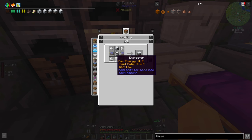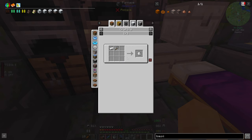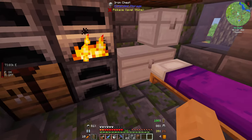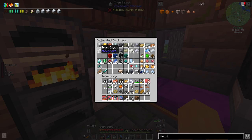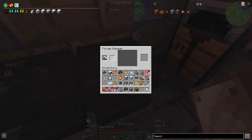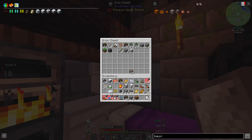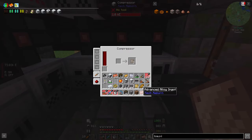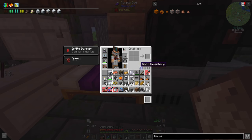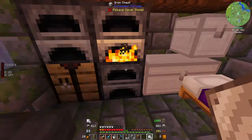That's dealt with. Next we need eight iron plates, which I can just get from the forge hammer — one for one with a hammer, so I need eight iron and my hammer. The coal dust calculations — I wasn't quite right, I didn't quite factor in everything, but oh no, I have more coal dust here so that's fine.